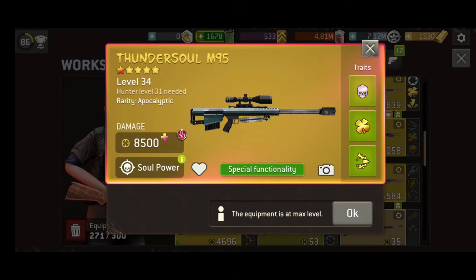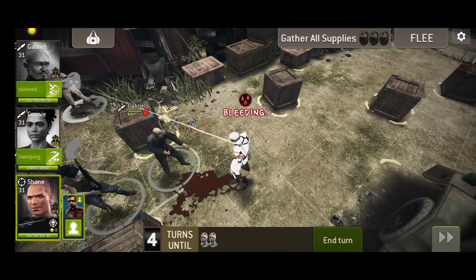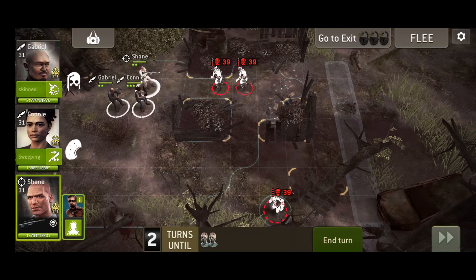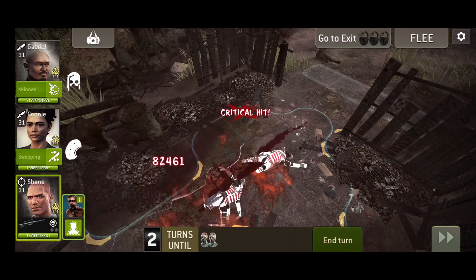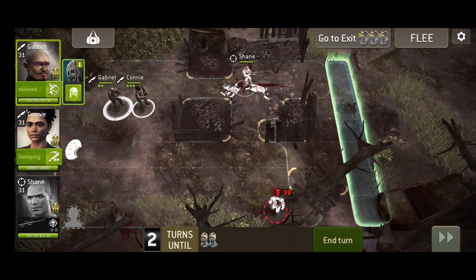The Thundersoul M95 is a new hunter weapon, and it's apocalyptic. It has a wider shot path, essentially feeling like it has large caliber by default. This rifle is also very keen to only ever reduce your problems and not add to them. To that end, the standard and charge attacks never increase the threat counter.